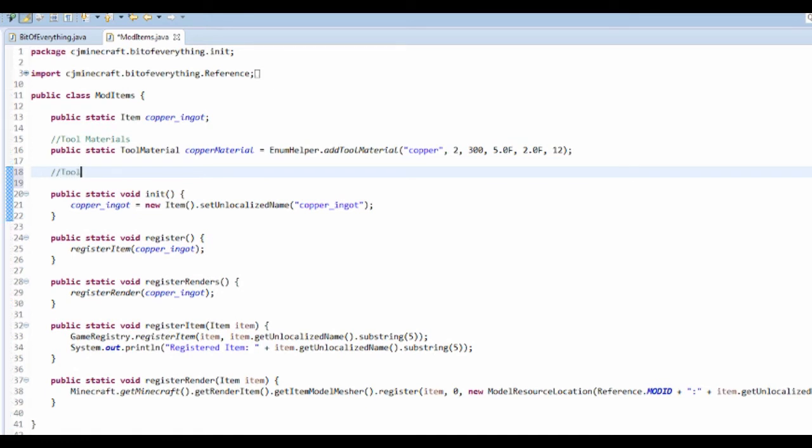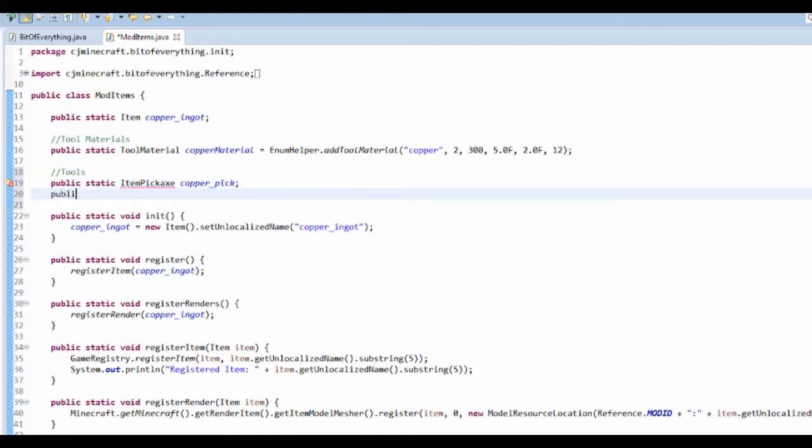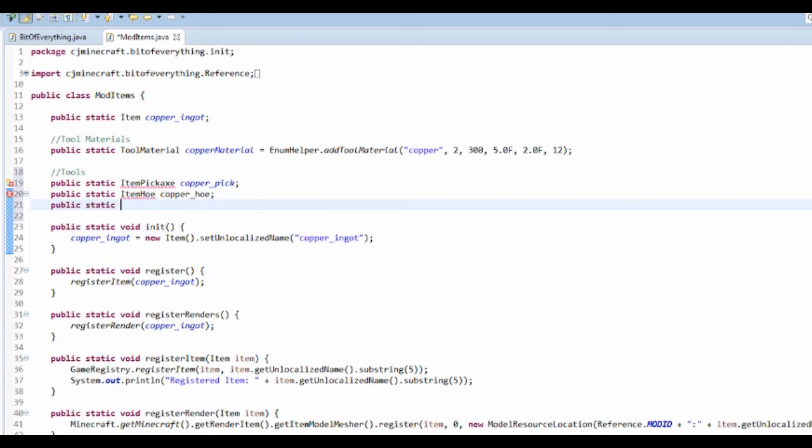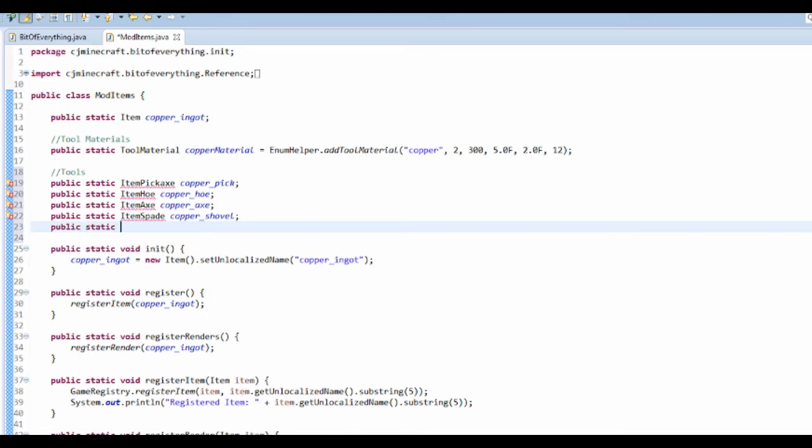Now I'm going to add another comment here for Tools. These are actually going to be static fields: public static ItemPickaxe copper_pick, public static ItemHoe copper_hoe, public static ItemAxe copper_axe, public static ItemSpade copper_shovel, public static ItemSword copper_sword.